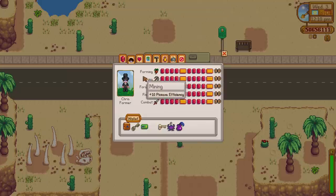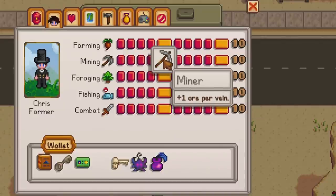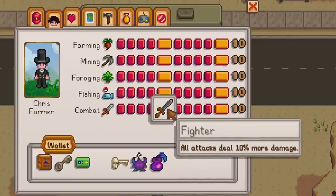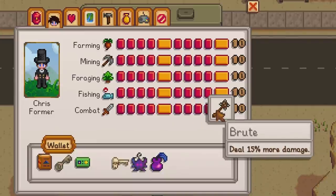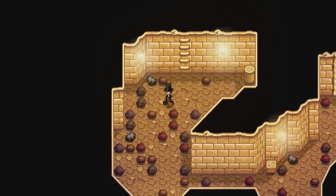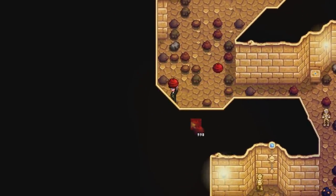The reason for this is simple — the higher your level in these skills, the stronger and more efficient you are down there. Getting a high level in mining isn't really a must; it will just help you find more gems and ores and increase their value depending on your chosen profession, making your time more worthwhile. But having your combat skill level high or maxed out is very important. Reaching level 5 and 10 in combat allows you to choose a special profession. For example, at level 10 you can be a scout or a fighter. Fighter lets you pick brute — dealing more damage — or defender, giving you more HP. Scout lets you pick acrobat or desperado, making your critical strikes deadly or cooling down your special moves. These professions are so important against the monsters down there, though there is no single best choice — it all comes down to your preference and playstyle.